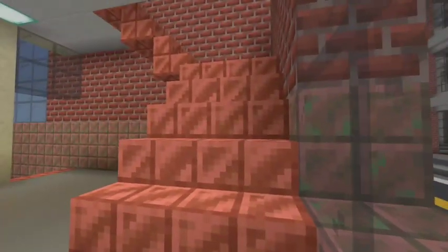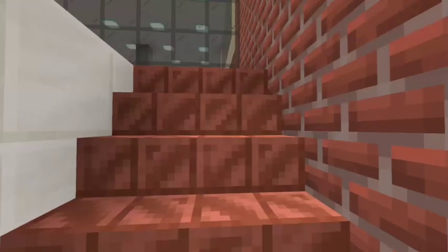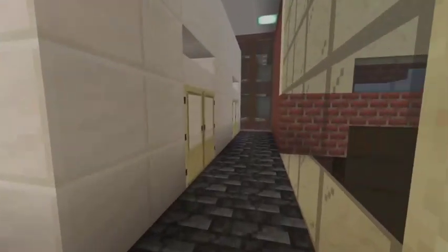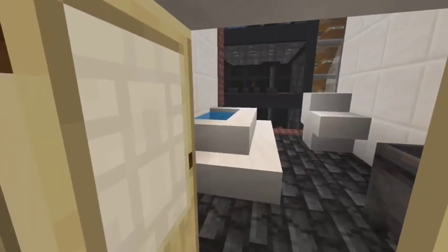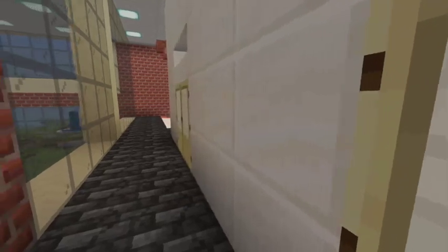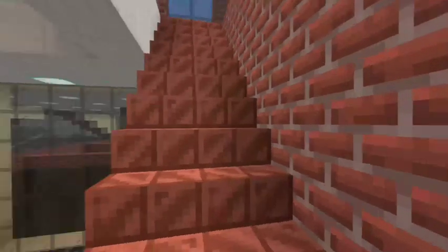So going up the stairs, we have our first bedroom area. It has a bathroom on this floor and a bedroom. And then going up the stairs to the next one.